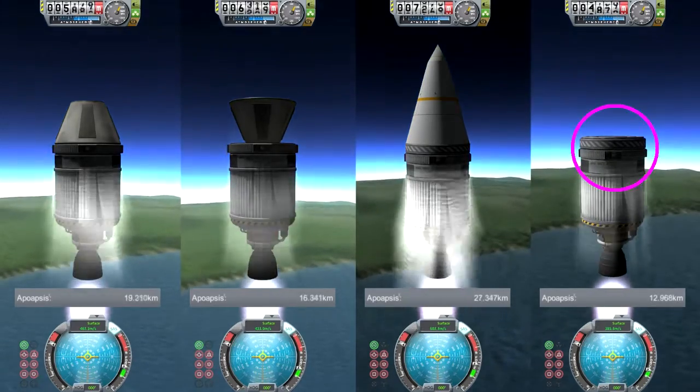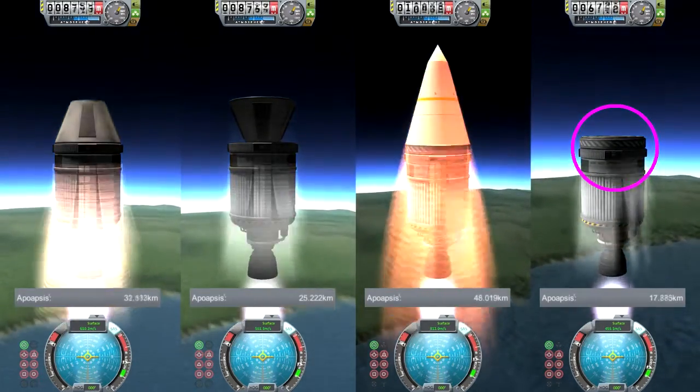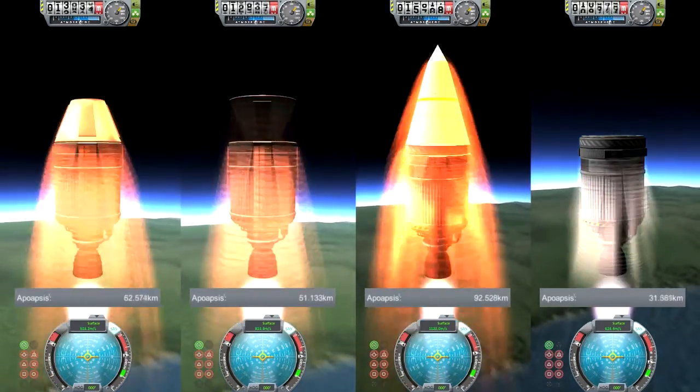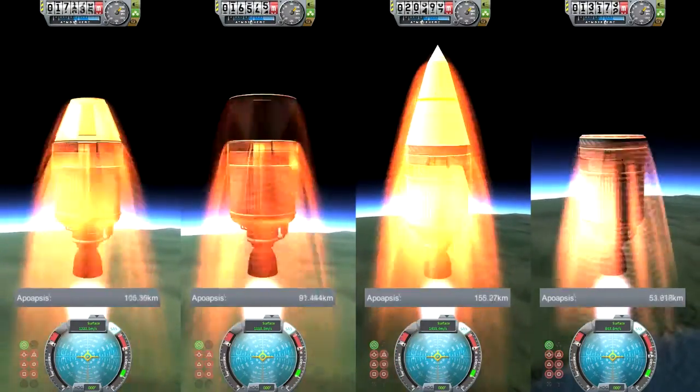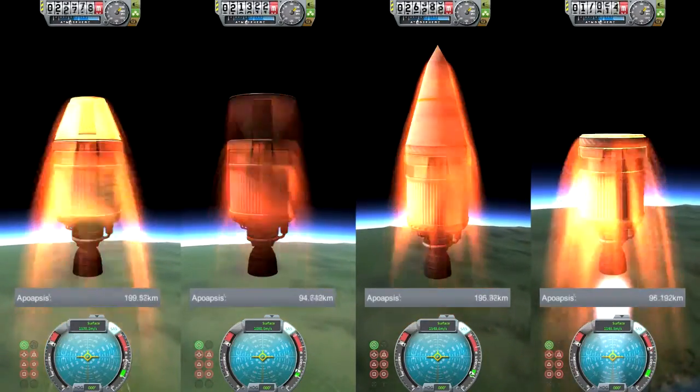Fairings need some kind of base plate, which acts as the fairing origin from where they are built. They have a weight that increases with their size, but that weight is usually worth investing to get better airflow — especially when encapsulating a satellite or a complex machine. Even after a few kilometers, there's a notable difference in altitude.